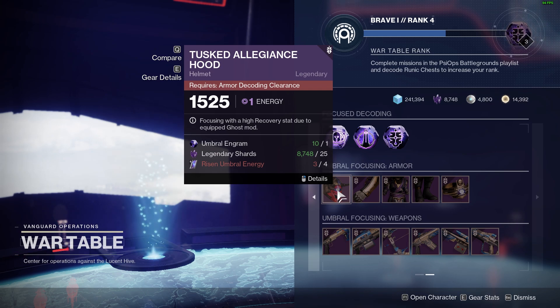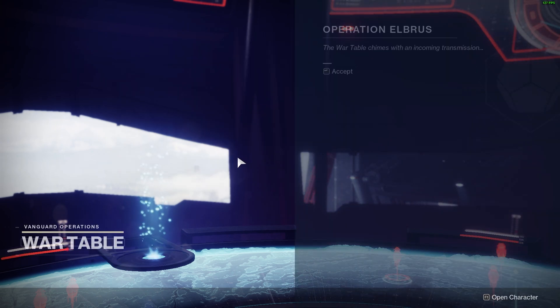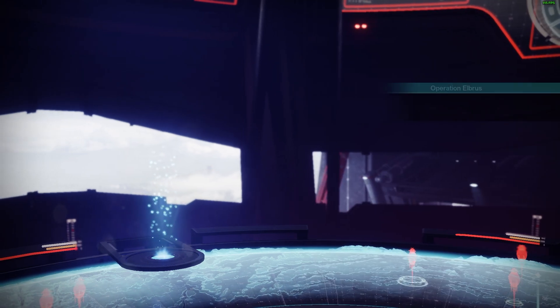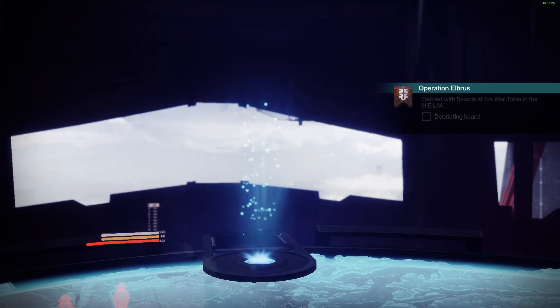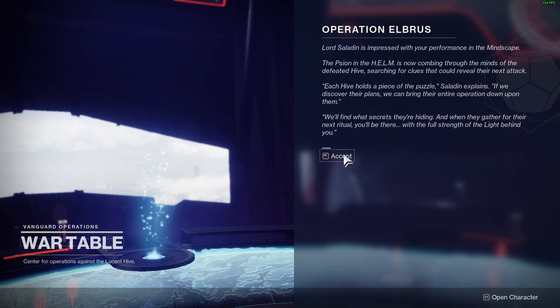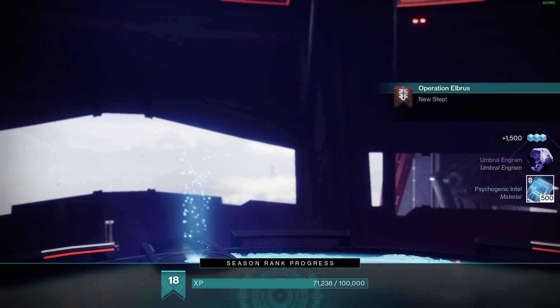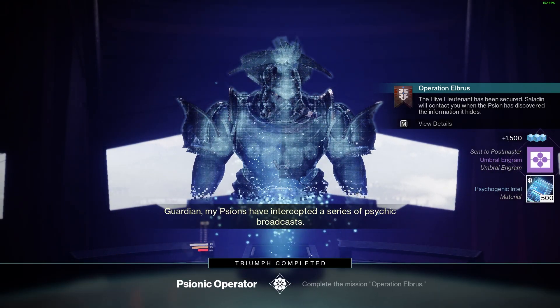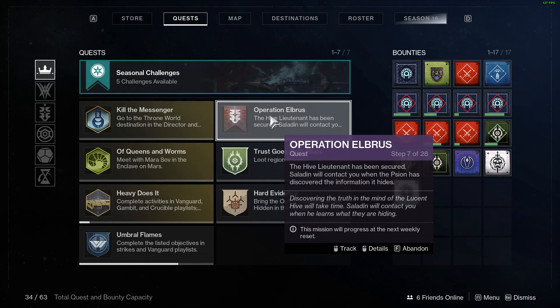Let's go ahead and check the transmission to continue with the quest. I'll skip the mission briefing and claim the quest reward after the cut scene. We got some more Psychogenic Intel and there's another cut scene, and that brings us to step seven — which is the end of the quest for this week.